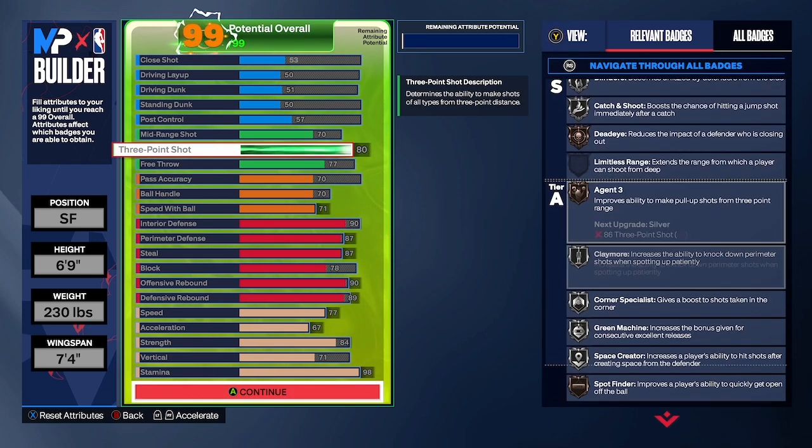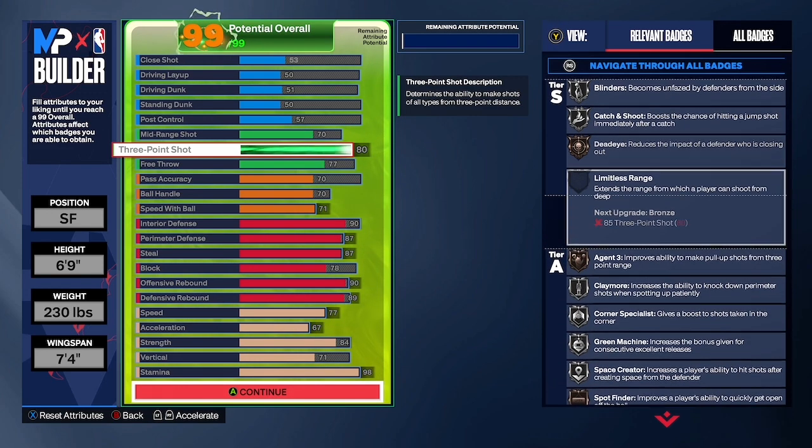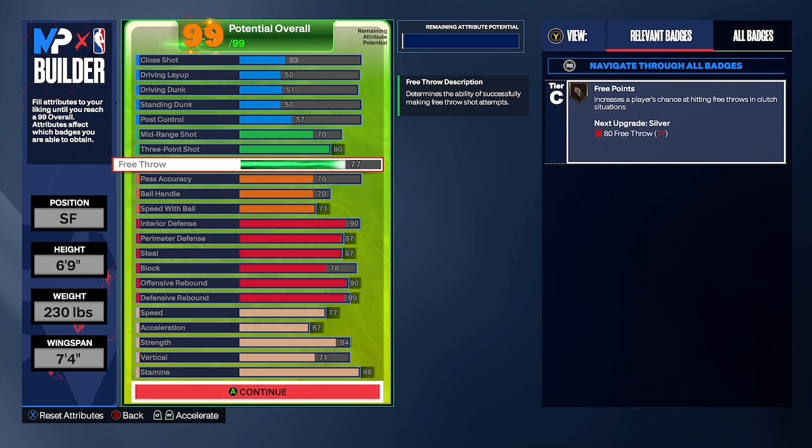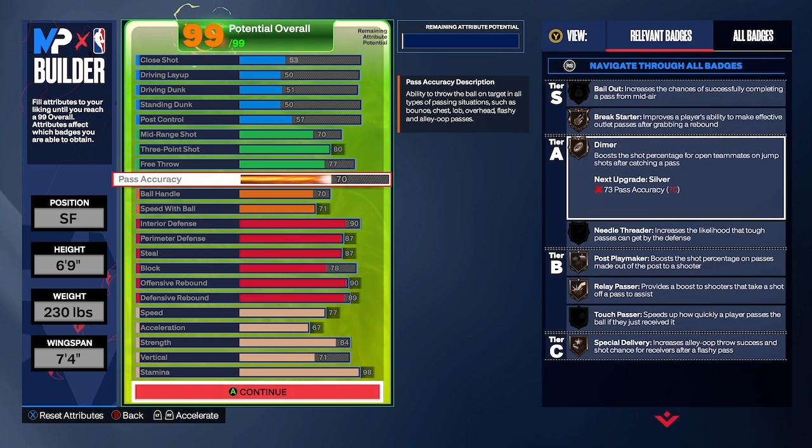Look at my shooting badges — with this build I got some shooting badges on silver. They're not too crazy, but they'll still be able to spot up and hit threes with this build. You'll make your pass accuracy at 70.